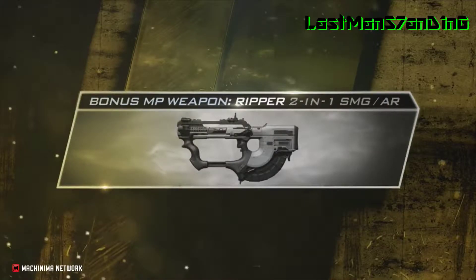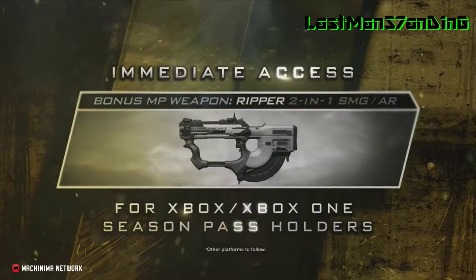And here you see the new gun — The Ripper — which is both an assault rifle and a submachine gun that you can switch between back and forth in game. Pretty cool. And actually that gun is available today — which is pretty awesome — for those guys who have the season pass. That's what I talked about yesterday: if you get the season pass, you will get this gun today.